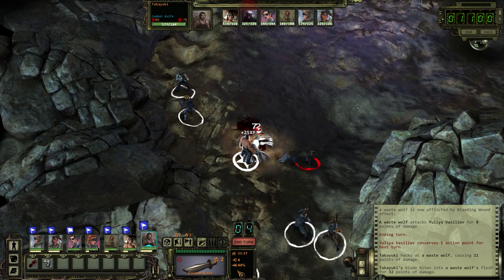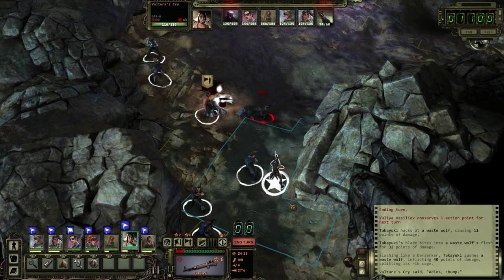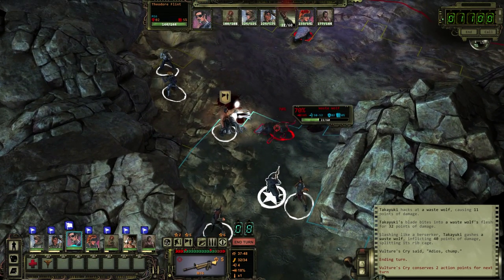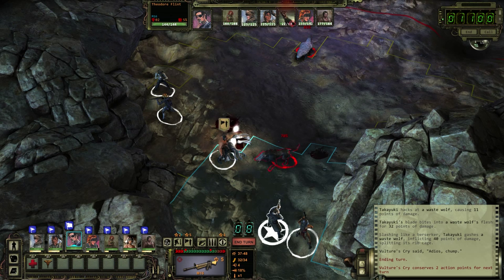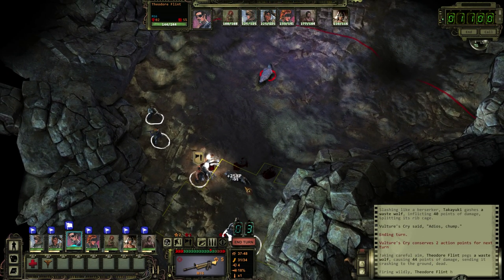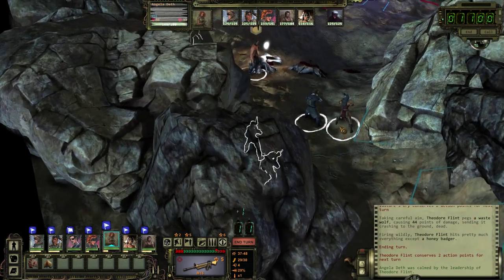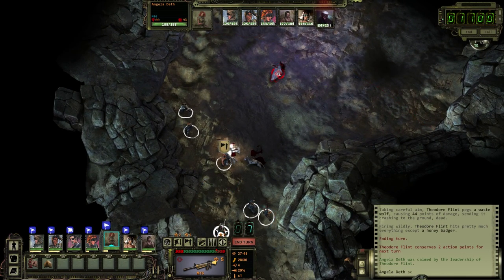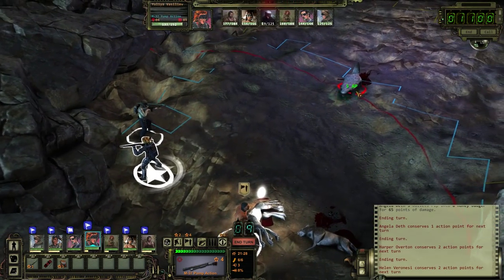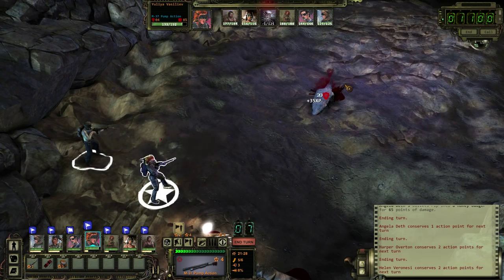Got a super high chance to crit with this thing — 44% critical hit chance. I'm not going to waste a sniper round on that. Yulia can get the dog — let's go for the badger. I killed the dog accidentally. You're such a bad shot you accidentally killed an enemy. Everything's almost dead — let's just use Yulia's shotgun ammo.